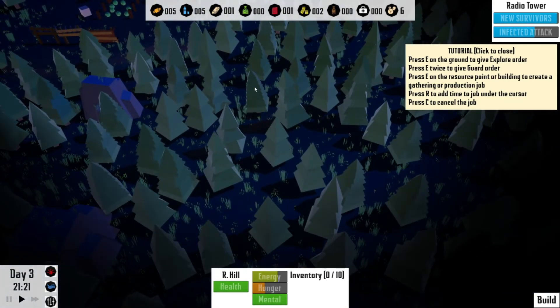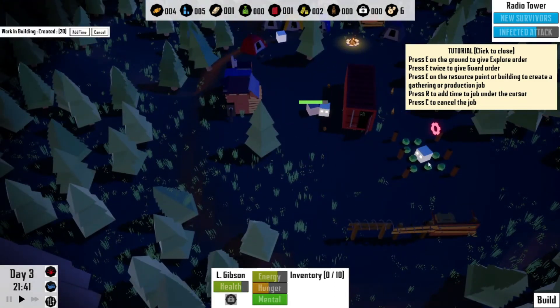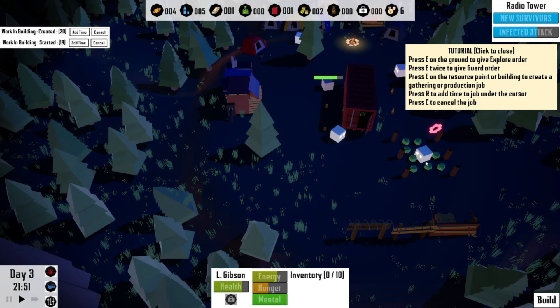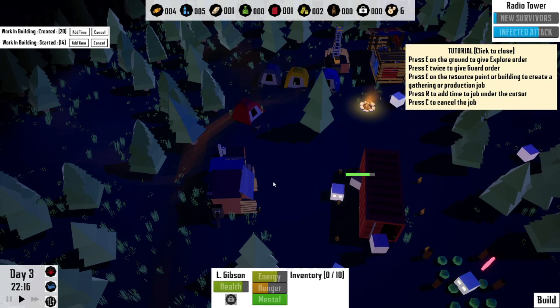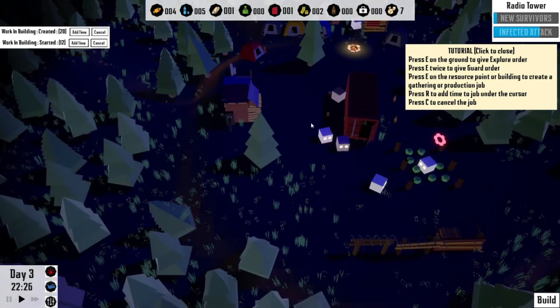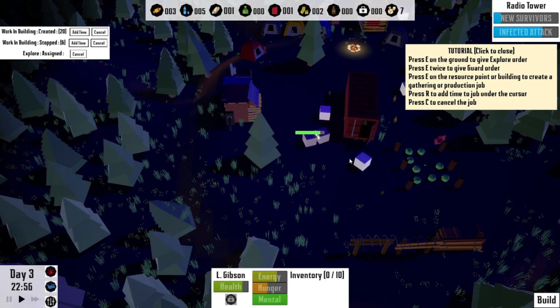I don't see a way to mine this stone. Somebody stay in the garden — that should definitely be giving us food. Oh, we got a new survivor! I wish I could click and drag and tell everybody: I want everybody to chop wood. Let's clear that tree.